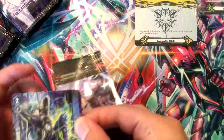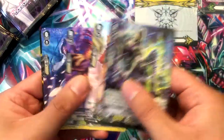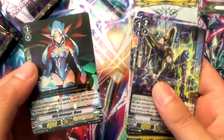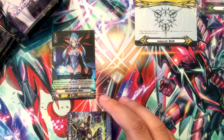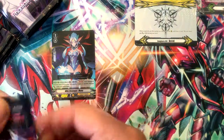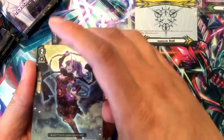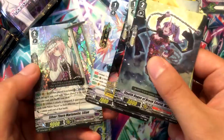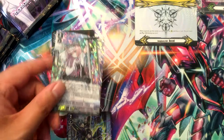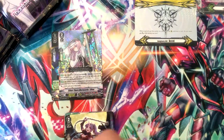Let's get this started. I'm not going to read off the names, but I'll read off the holos. Wily Revenger, Mana, Silverthorne Marionette, Lillian — which is a really good card. I like it.